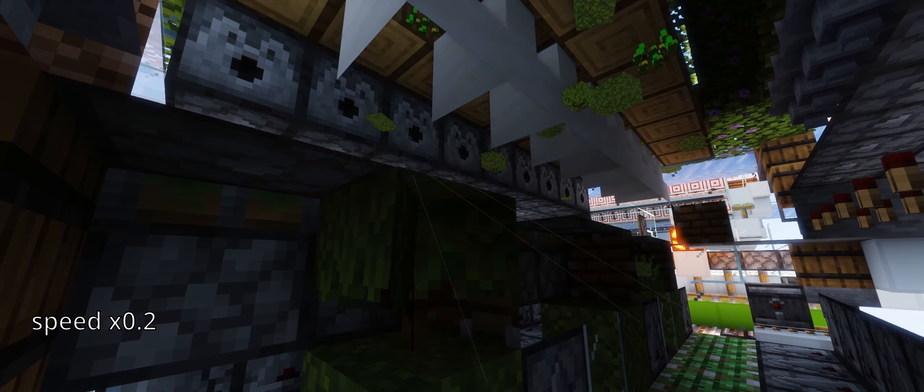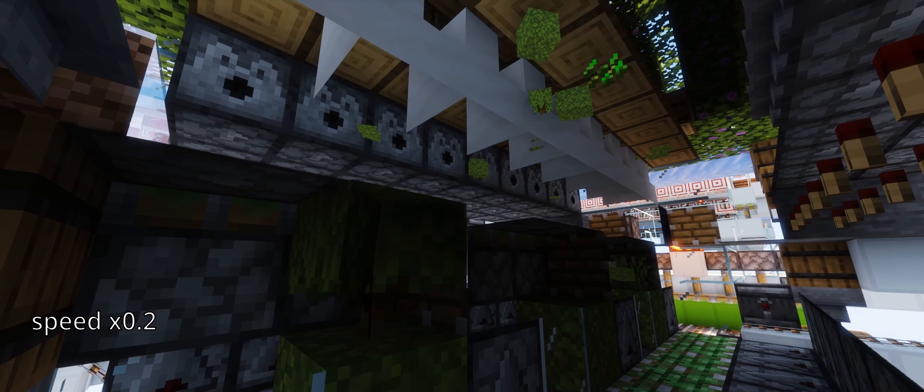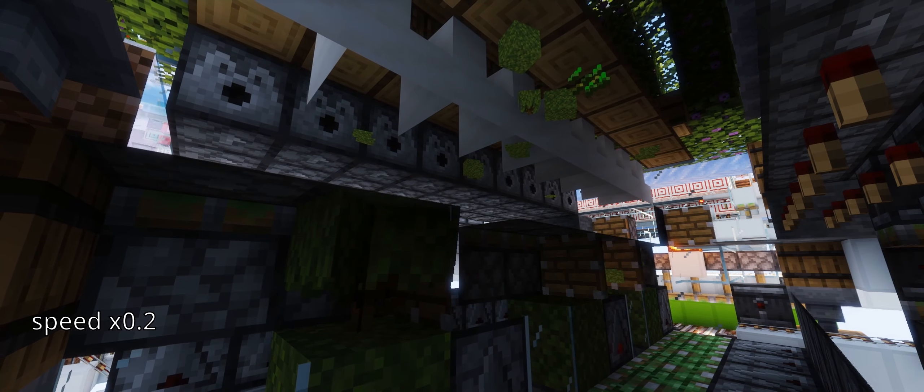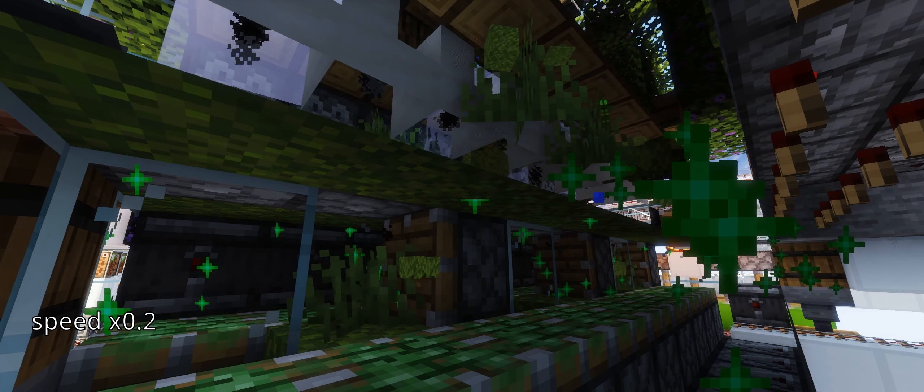When a spreader block is bone mealed, a sapling might generate on a neighboring spreader, preventing it from spreading moss. That's why each spreader moss is cleared by a piston before being bone mealed, and why they aren't being bone mealed simultaneously.